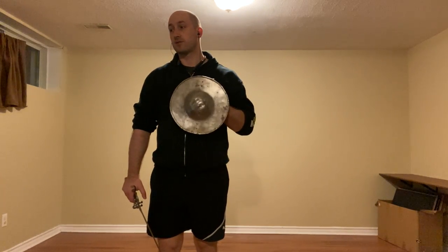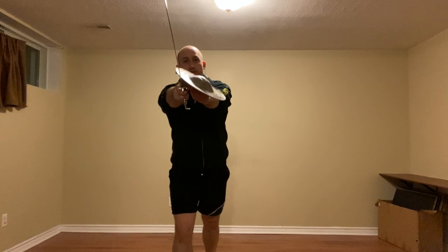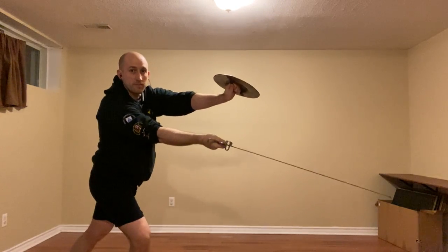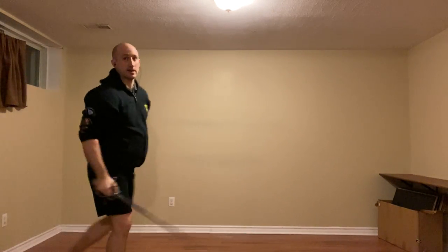First up, we have a basic list of things we can do. If I start with a thrust, I can feint a reverso and then throw a mandrito to the leg. This is very similar to what we do in the crossings in the middle of the sword in Tanagokya. So we're going up, thrusting to the face, giving it a little reverso, and throwing the mandrito to the leg instead — going low with that cut, not high.